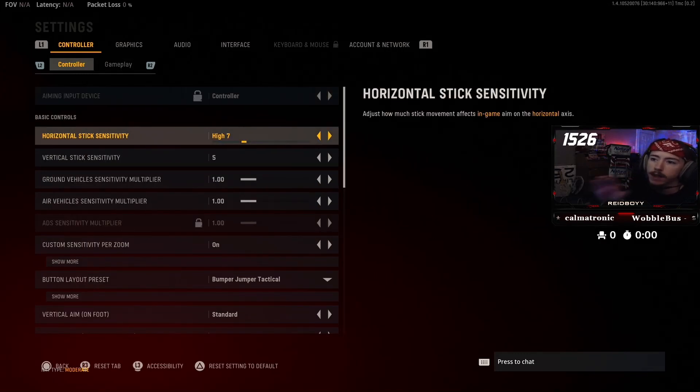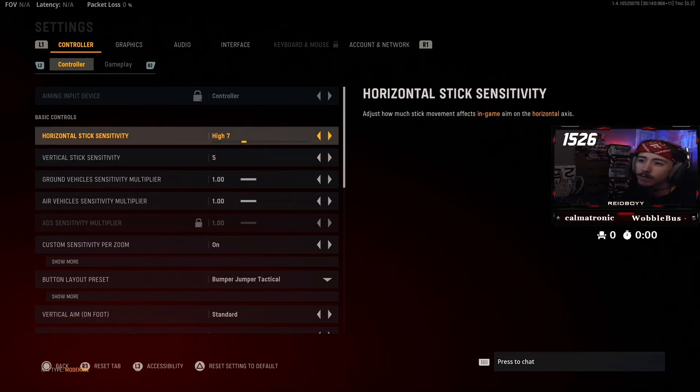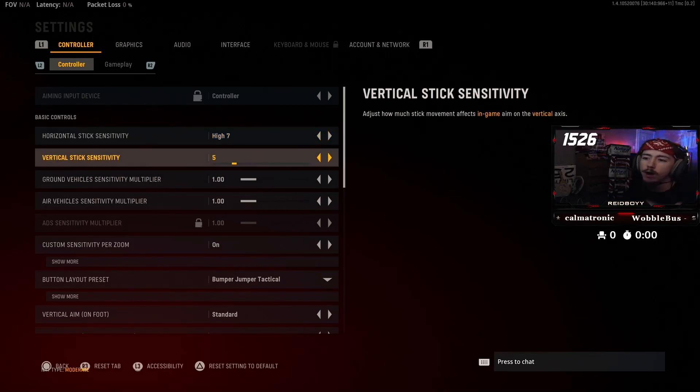Controller settings — this is a lot of personal preference. Copying somebody's settings is not going to make you super crazy good at the game; it honestly might possibly make you worse. I personally have played since Call of Duty World War II, and I've played on seven horizontal, five vertical. Having a different vertical stick sensitivity than horizontal helps me shoot people off of head glitches and get headshots better, but if somebody's above or below me it's a really difficult fight — it takes forever to look up or down. It's trade-offs. Otherwise just keep the same number for both. Ground and air vehicle sensitivity multiplier I just kept at one.